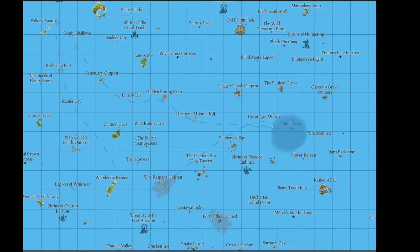In the example shown in this video, the storm is going from Skull Keep heading northwest all the way to Sailor's Bounty, and then south down towards Wanderer's Refuge. So Daggertooth Outpost and Sanctuary Outpost are the ones we're looking for.